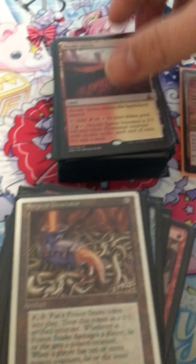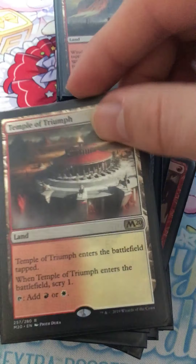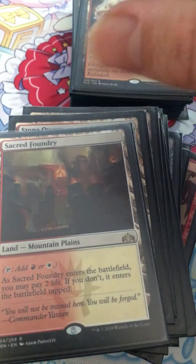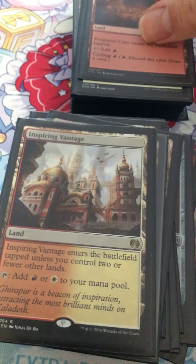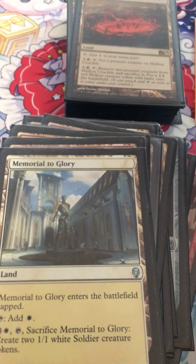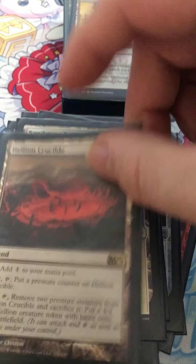For lands: Needle Spire, Boros Guildgate, Battlefield Forge, Temple of Triumph, Wind-Scarred Crag, Boros Garrison, Clifftop Retreat, Stone Quarry, Sacred Foundry — Sacred Foundry is a shock land. Inspiring Vantage, Forgotten Cave, Memorial to Glory.